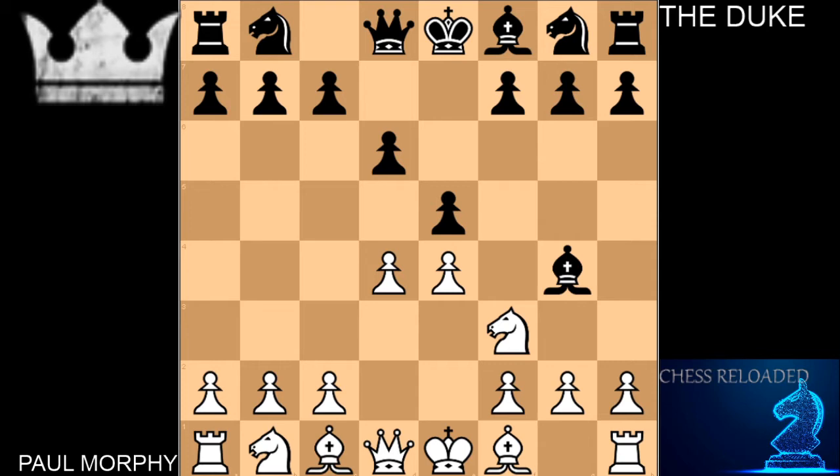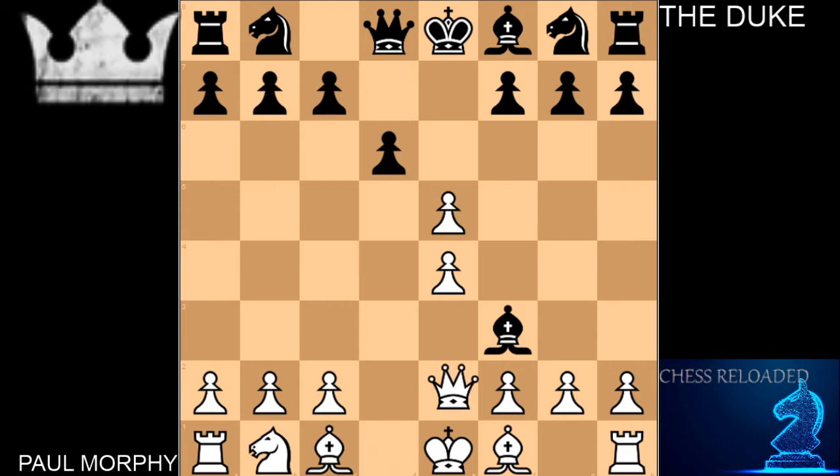Let's see what Morphy follows up with. We have D takes E followed by a recapture of the knight, then Morphy plays Queen captures the bishop. I'm going to throw a little quiz your way — go ahead and pause the video and try to see what he does next. After this move, we do have D takes E5, opening up the center. This is where the attack really starts from Paul Morphy.